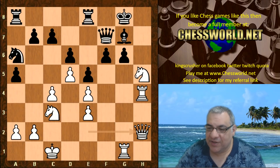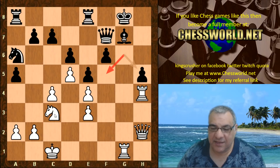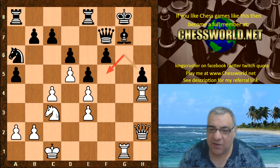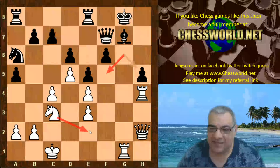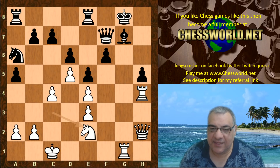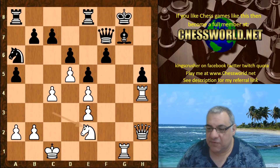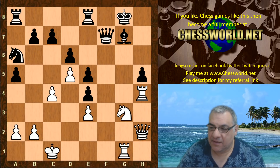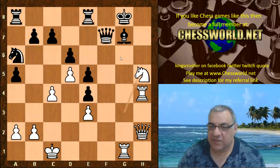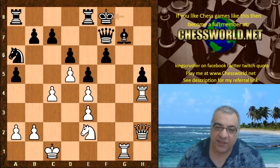Queen h2 is played. The f5 square is weakened and the knight has all the time in the world to maneuver to that square. Black appears to be in big trouble with this knight maneuver — huge trouble. The king tries to evacuate with King f8. Another example: f5, Knight g3, f takes, Knight takes h5 — exploiting the pin. Knight e6 after is absolutely devastating.